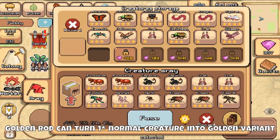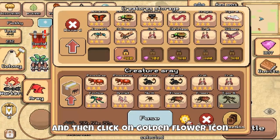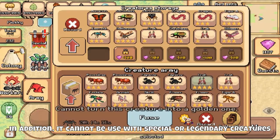Goldenrod can turn a one-star normal creature into a golden variant. You just need to click on the creature you want and then click on the golden flower icon. It is a one-time use flower. In addition, it cannot be used with special or legendary creatures.